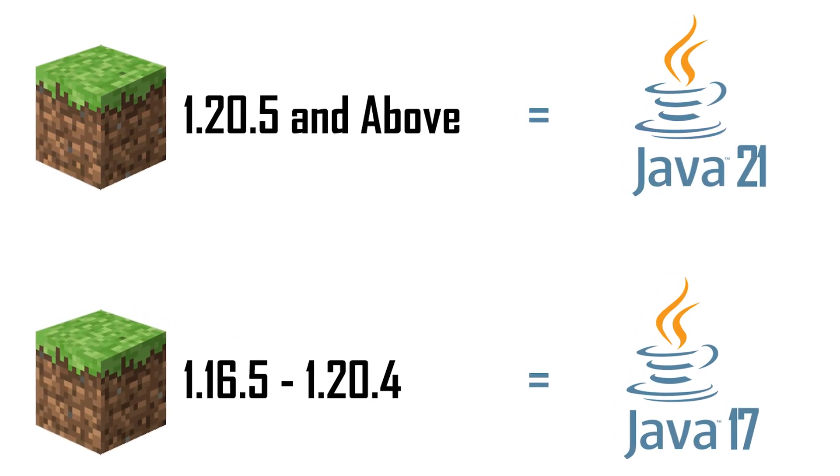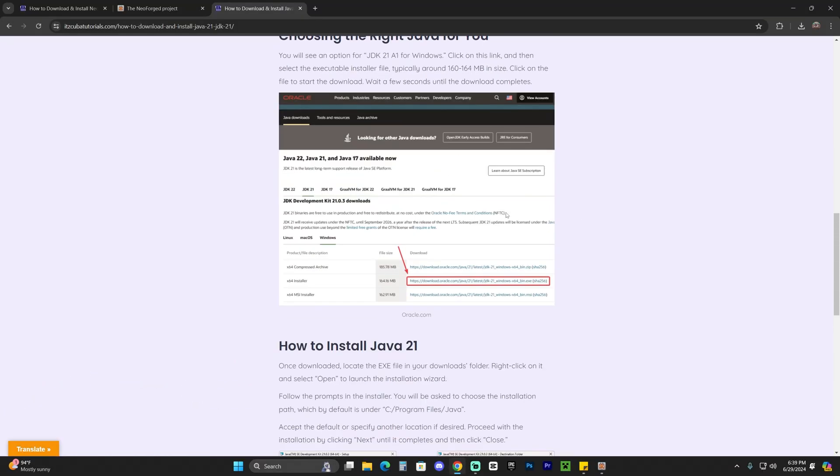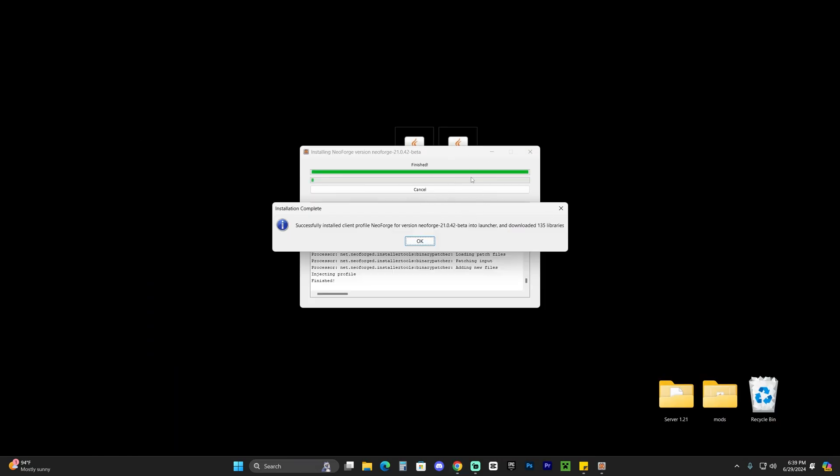After Minecraft updated to 1.20.5, you now need Java 21 for any mod you install. I'm going to leave a guide in the description — probably the fourth link — on how to download and install Java 21. It's super simple: you just download it and hit next a couple of times in the installer, and you'll update Java to the newest version in order to open jar files.